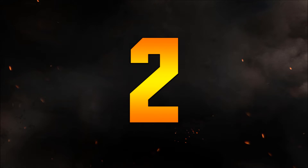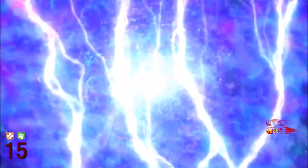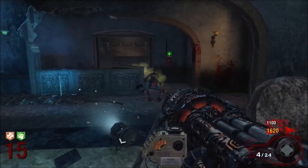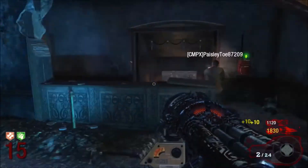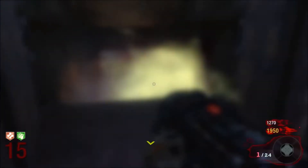Moving to the number 2 spot, we have the Thunder Gun from Black Ops 1. The reason I put this in the number 2 spot is because it's such a good gun to get you out of jams. Whenever you're about to get caught by zombies, you can just press that trigger and boom, all the zombies are gone — they fly away. It's a really basic one, but really fun to use too. Let's move right into the number 1 spot.